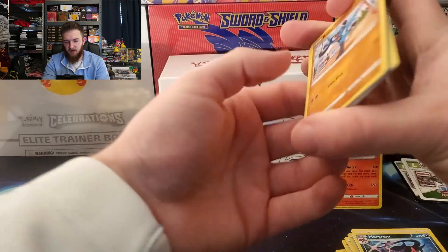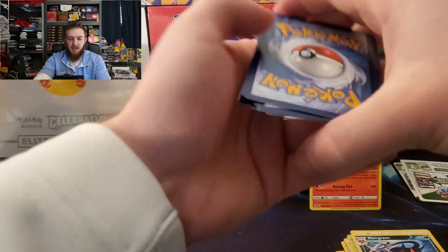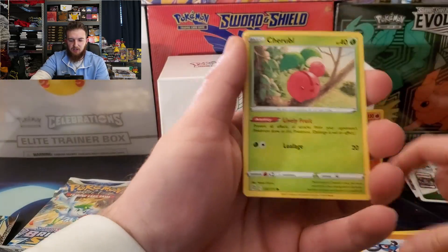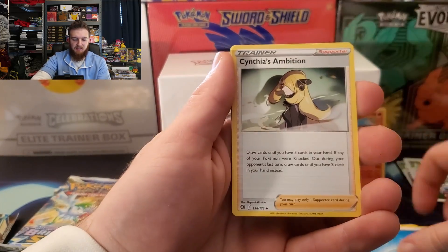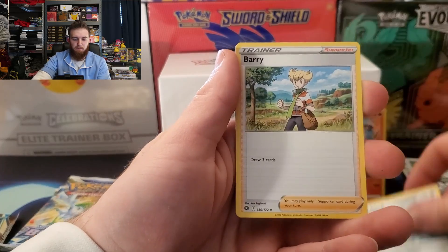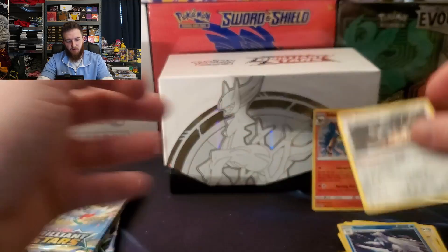All right, a little bit of a camera fail there. Let's see what this pack has though — Riolu, Surskit, Burmy, Cynthia's Ambition, Clangorous Soul, berry reverse, Beartic, and a Klinklang for the rare.